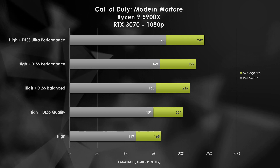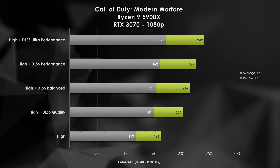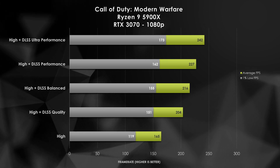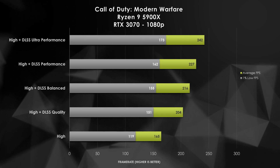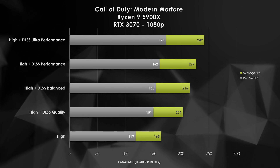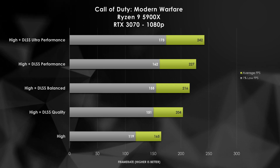Ultra performance at 1080p looks like hot garbage, but we do get up to that mythical 244Hz. If you play with settings a little bit you could probably get your 1% lows up quite a bit. With DLSS we are able to increase from 165 FPS up to 242 — that's about 76 to 80 FPS of improvement. That is impressive, and all you've got to do is click a single button inside of the menus.